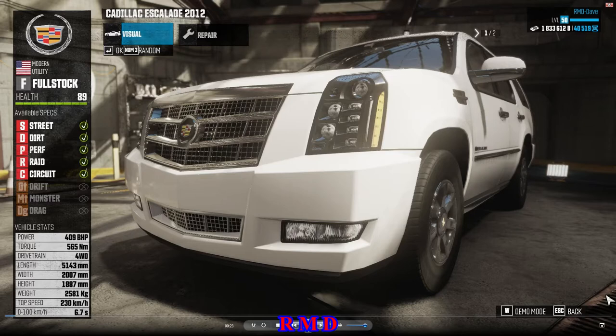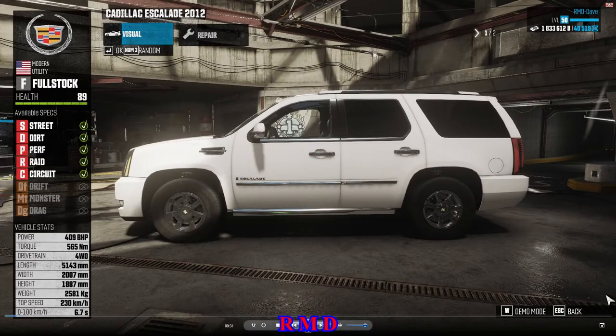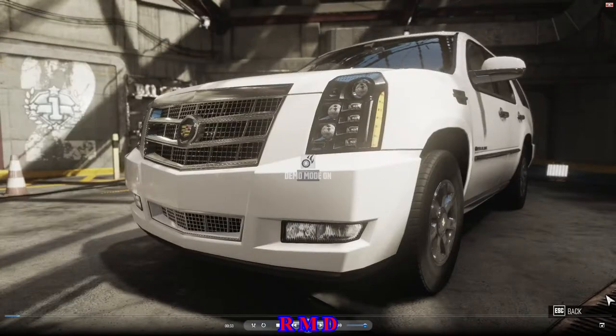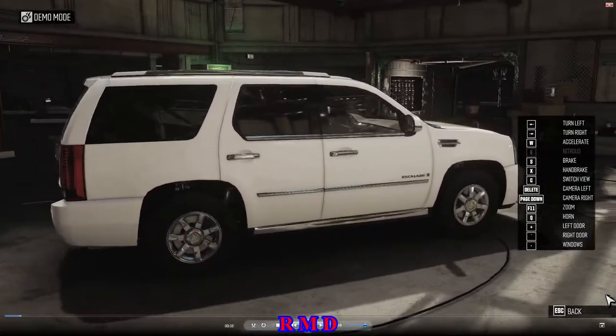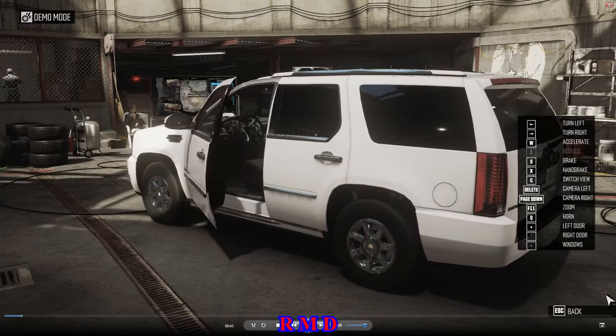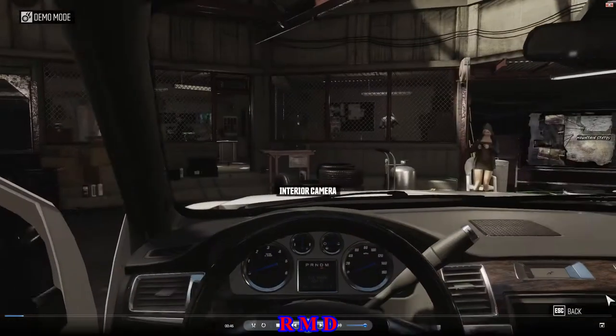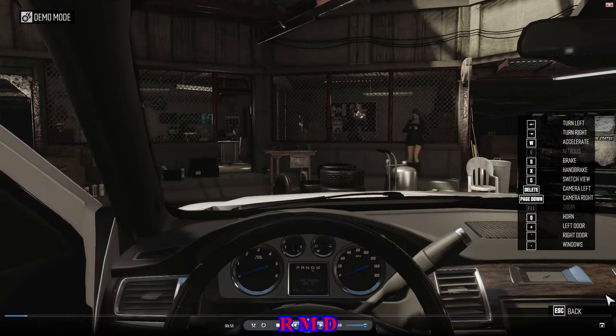409 brake horsepower, 2,581 kilograms — that is probably going to be the biggest problem of all. The weight. It has a huge weight, it's a big SUV, with a 6.2 V8 engine. It has a bit of power, but it needs the power to move that weight. Interior look is pretty neat, dials and numbers pretty visible. This car is not ruined with the latest tunnel patch, let's call it that.